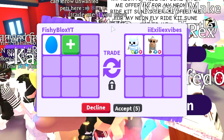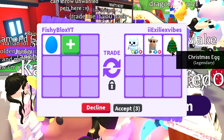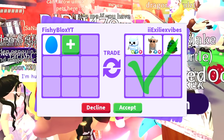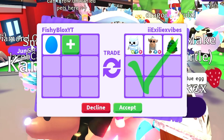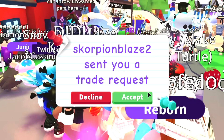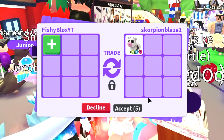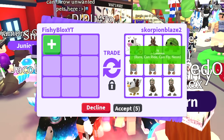We got a similar offer — neon frost owl again with a Christmas egg and an albino monkey. They don't have the king monkey like the last trade, but it's also a really good trade. I think I'm gonna decline and see what else I can get, because I have a good feeling I could get something really good.